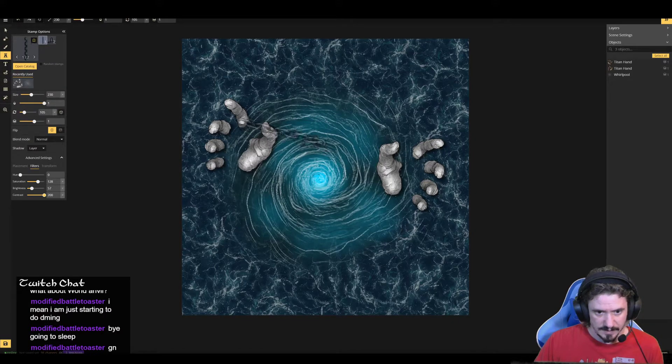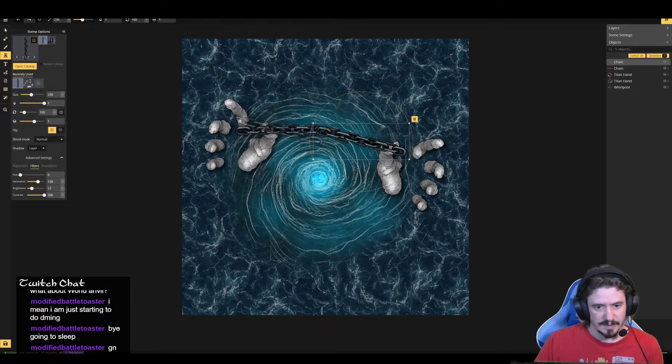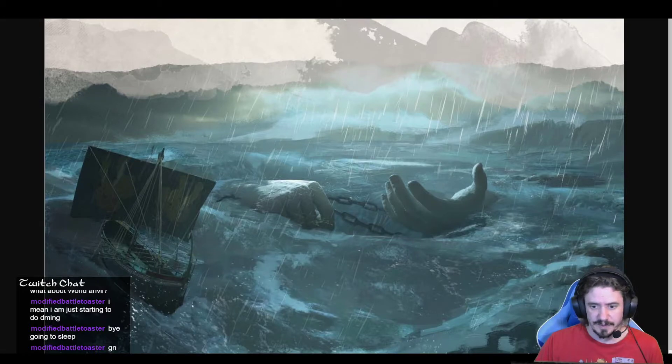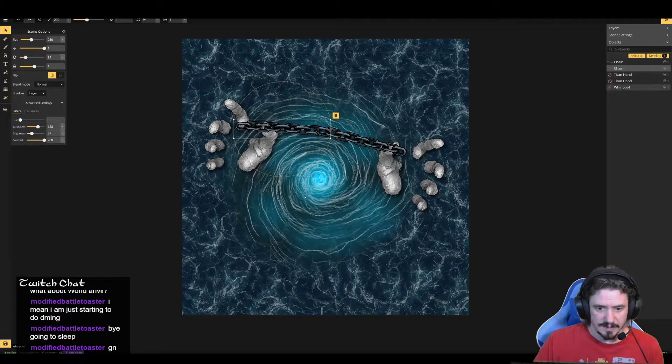These chains will need to go under the hands I'm thinking. This is definitely an instance where it would be easier to do in Dungeon Draft — I think you can actually draw chains on a path in Dungeon Draft, which is kind of awesome. But I'm getting the same feel here.